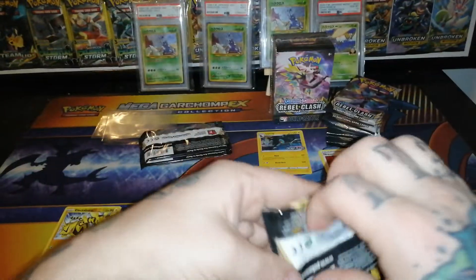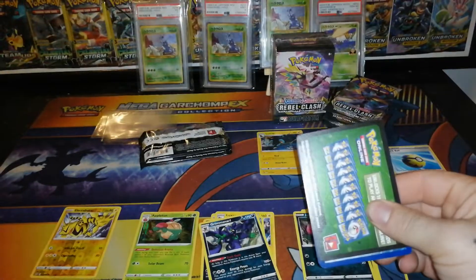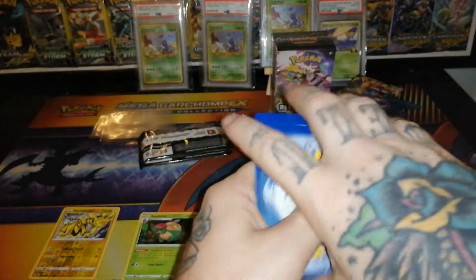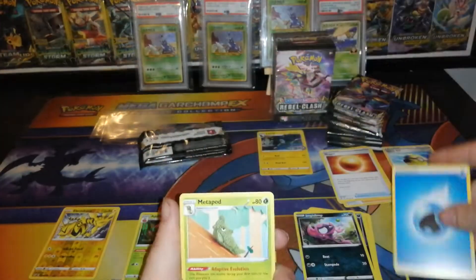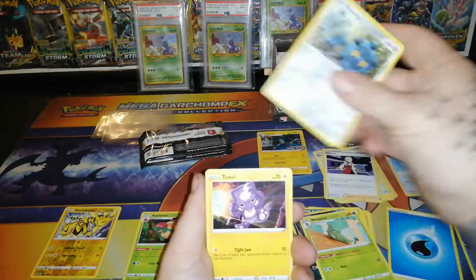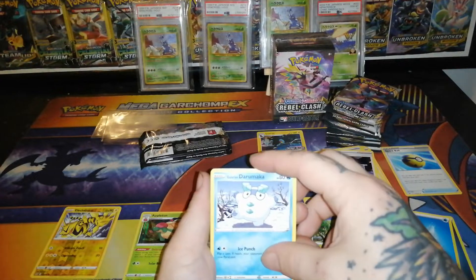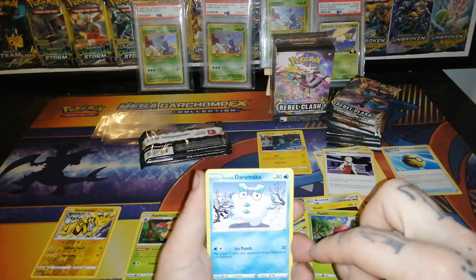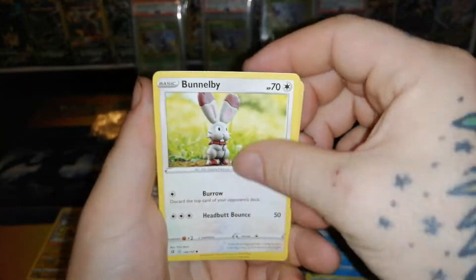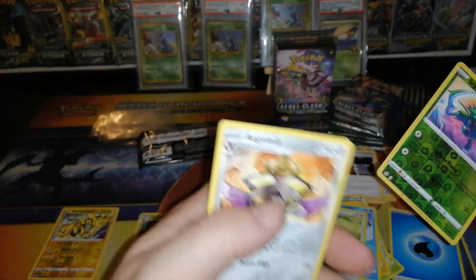Moving on to our second pack of Rebel Clash. First pack gave us a holo rare — can we get another goodness out of this box? Water Energy, Metapod, Burning Scarf, Oleana, Bronzor, Toxapex, Applin, Galarian Darumaka — that is absolutely adorable — Bundlebee, reverse Scyther, and Aegislash non-holo rare.